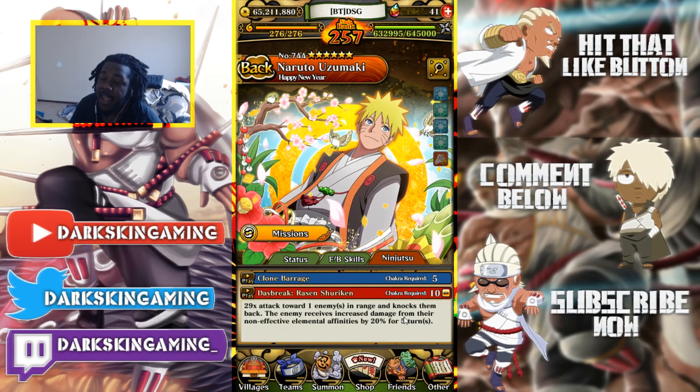The enemy receives increased damage from their non-effective elemental affinities by 20%. So pretty much, if you're a wisdom unit, you'll take 20% increased damage from body, skill, and heart, because those are not effective against wisdom. That's a really good effect. Blazing Fest Shisui also has that on his ultimate jutsu, for reference.